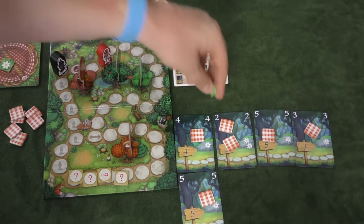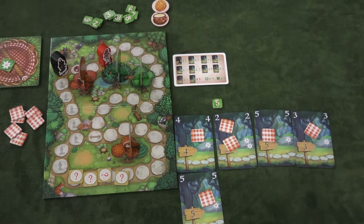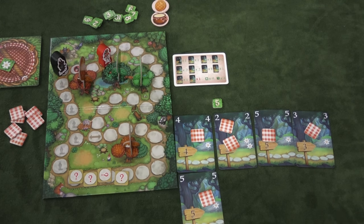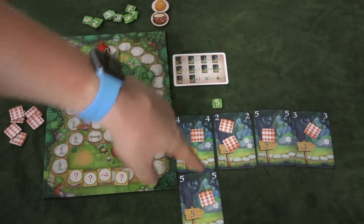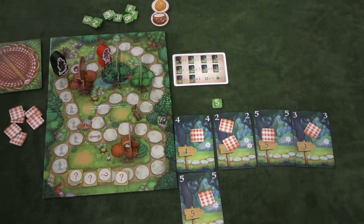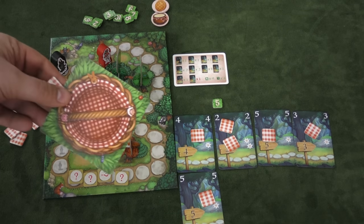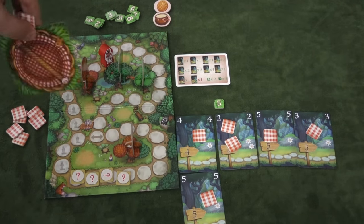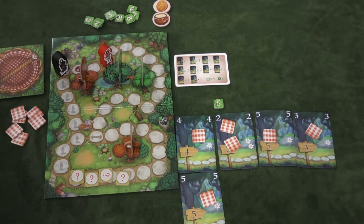Players can use these tokens — put the number here, like five, just to show players what number you have to be equal to or higher than. When you bust, all the cards are discarded and all these tokens are placed onto this basket. The basket is just a way to show which tiles have been discarded. When all the tiles are gone from this pile, you take all the tiles back and put them on the table, and then the wolf moves forward one.